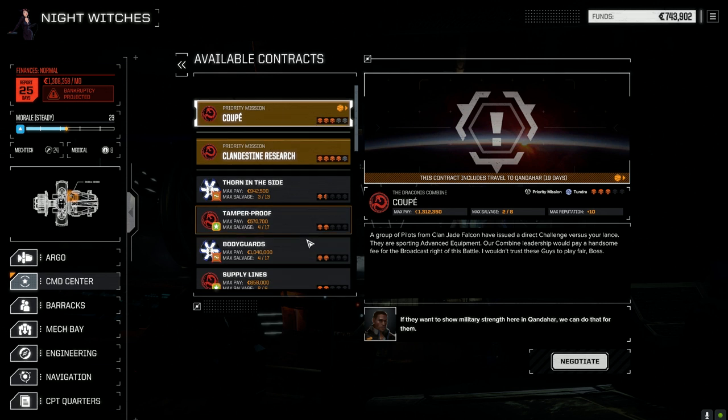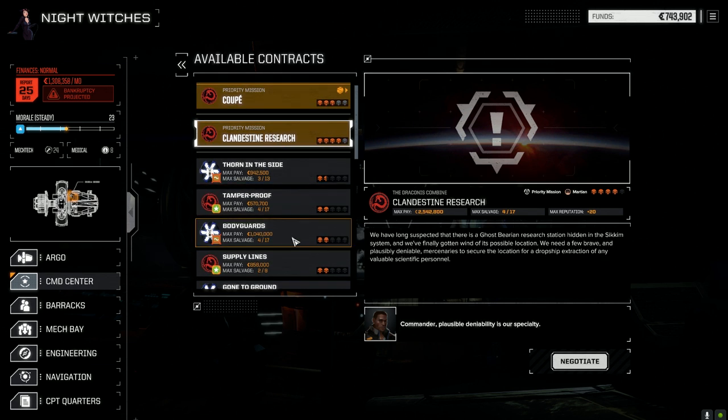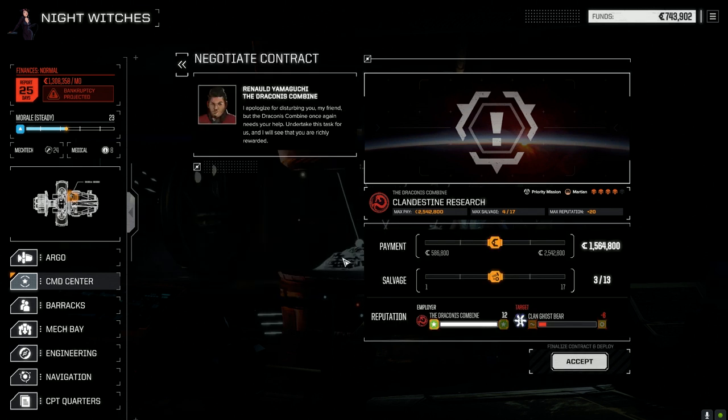We have a great contract here to start off - it's a four skull clandestine research priority mission. There's a Ghost Bear research station and we've got to go in and secure the location for dropship extraction of any valuable scientific personnel. Martian terrain, so we've got to be careful of our heat. Let's negotiate - we're going to go full salvage of course, because it is against Ghost Bear and we want some good stuff.